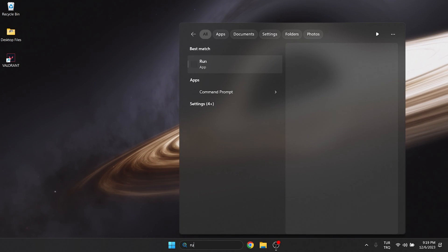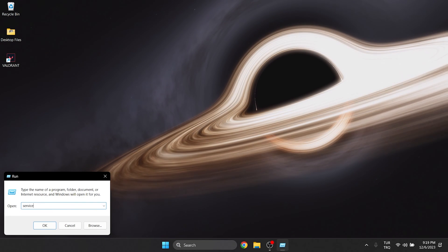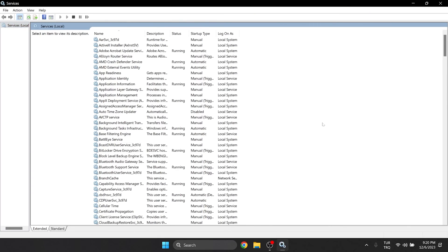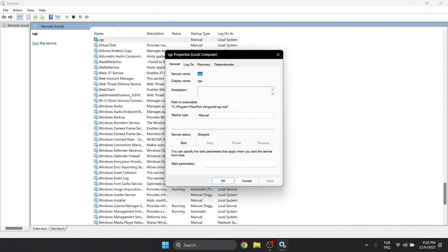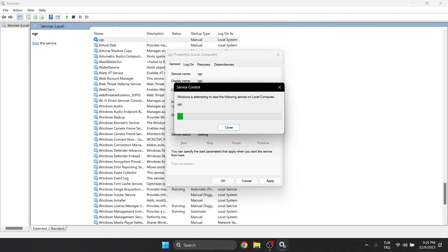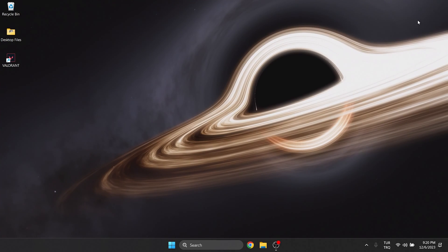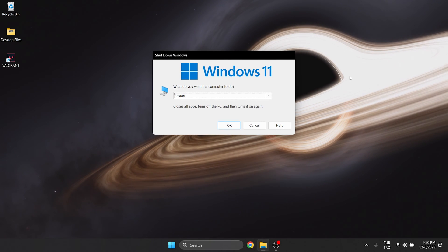To start Vanguard automatically, go to search and open Run. Then type services.msc in the search bar and click OK. Press the V key to find the VGC service. Right click on it and open properties. After that, set the startup type to automatic, then click start. Click apply to save the changes and then click OK. Now we need to restart our computer. After doing this, you can check if the problem is solved or not.